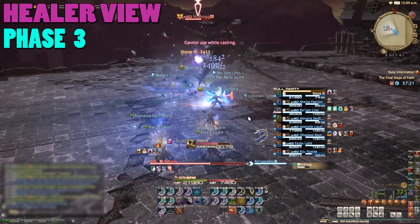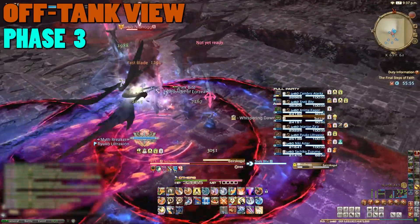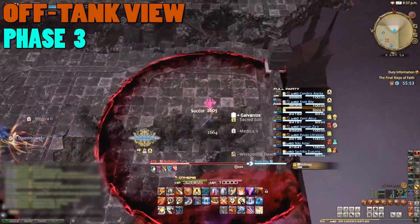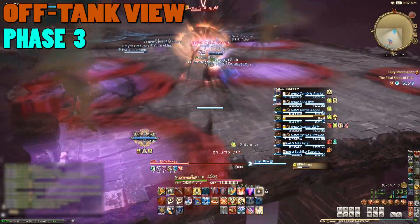During this phase, Nidhogg can also target five players with High Jump. If you get targeted by this sizeable dark pink AoE, run to the sides of the room. Once the attack lands, you'll leave a patch of AoE on the ground for a while, so you don't want these eating space.